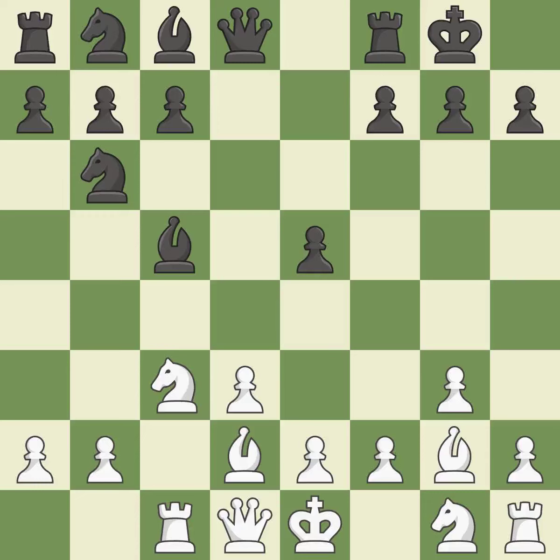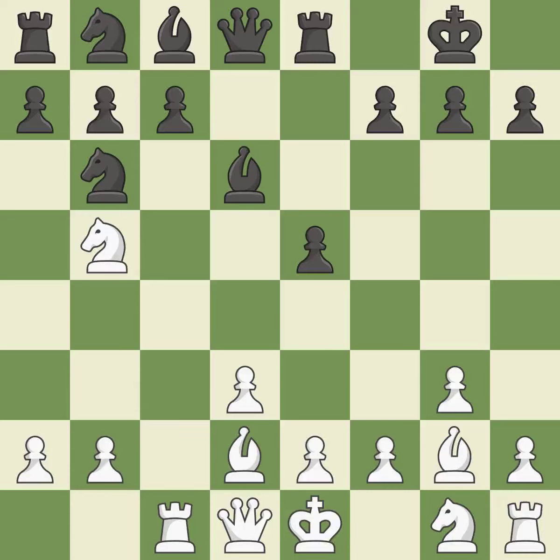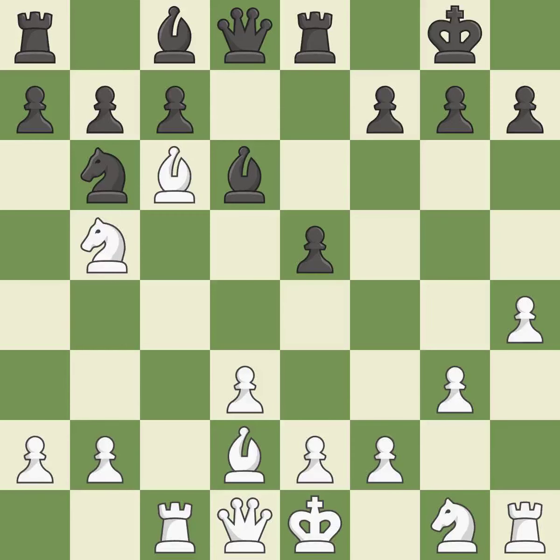This misses a chance to threaten a bishop and gain tempo — it is incorrect. This exposes a bishop attack and is quite good. The bishop is now on a more secure square. A knight moves out of its beginning square and into the action, which is ideal. The game was almost evenly matched, but white is now worse. This exchange is fair, and the knight is brought to safety.